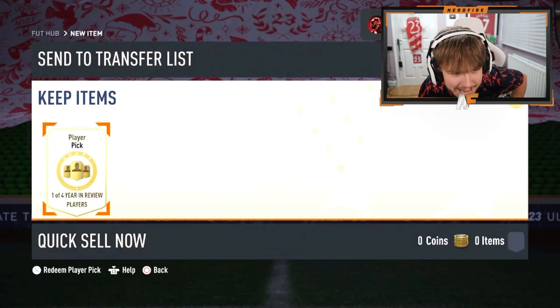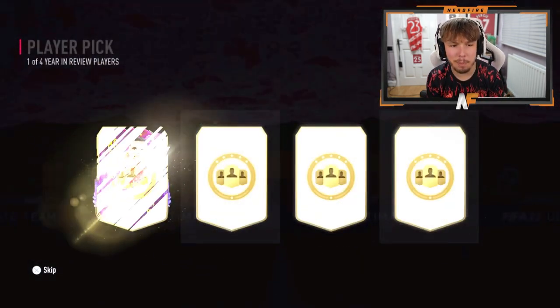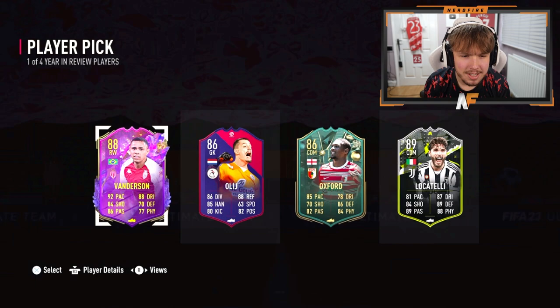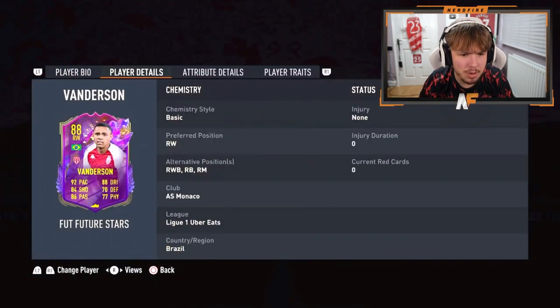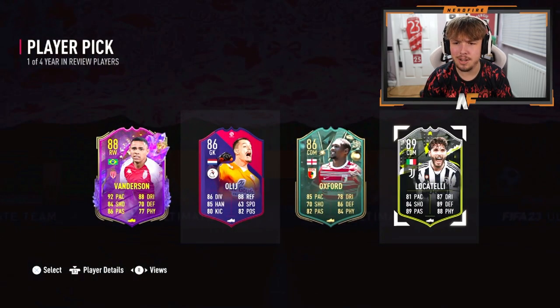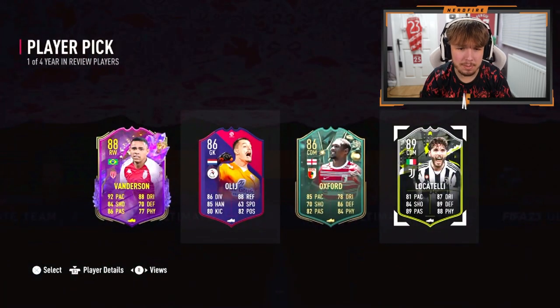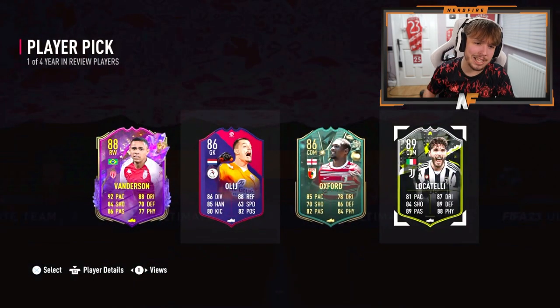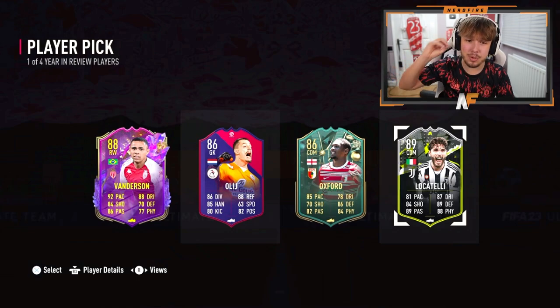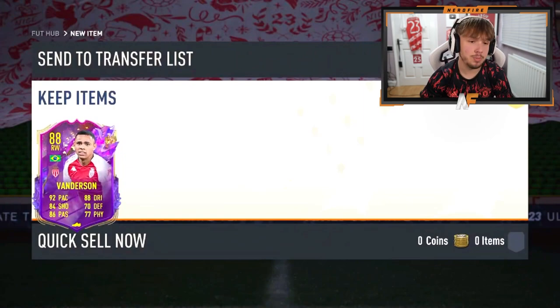I'm going here with a Year in Review player pick. Best one so far I've seen from these is Player of the Month Rashford. Can we get better than that? Vanderson's not the worst - can he play right back as well? You get a few good league links there, or Locatelli. I don't see anyone ever using him. We're going to go for Vanderson because he's the most usable in my opinion.